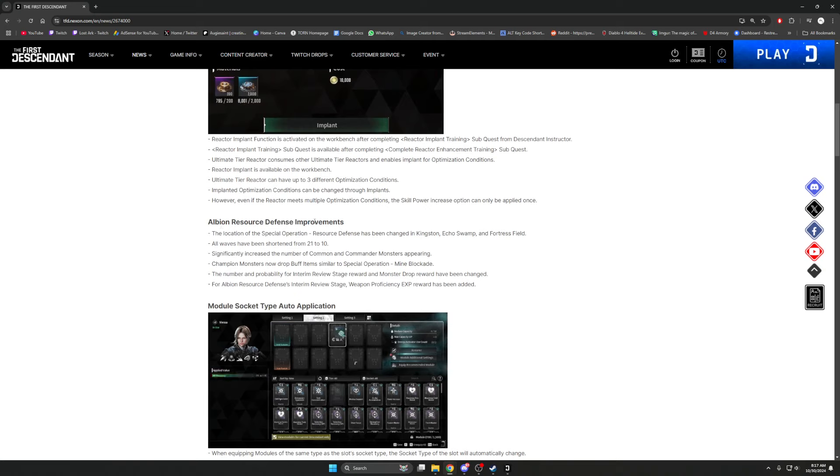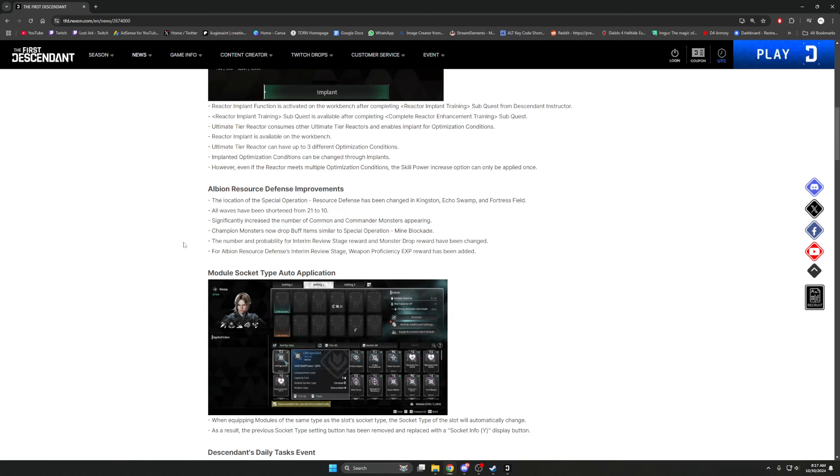Moving down to the Albion resource defense improvements: the location of the spec ops resource defense has been changed in Kingston, Aqua Swamp, and Fortress Field. All waves have been shortened from 21 down to 10 — cut in half — so it's going to be a lot faster. They've significantly increased the number of common and commander monsters appearing, so there are way more monsters to kill for more XP.